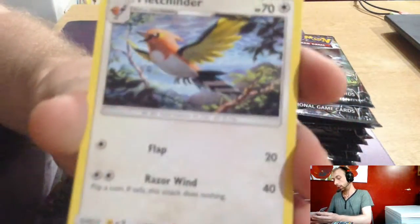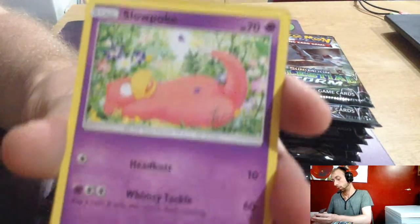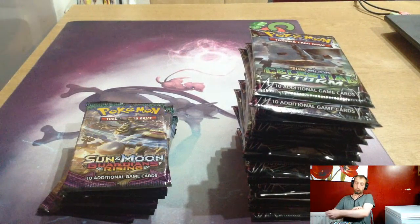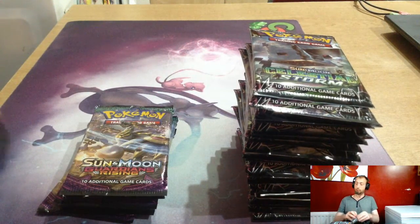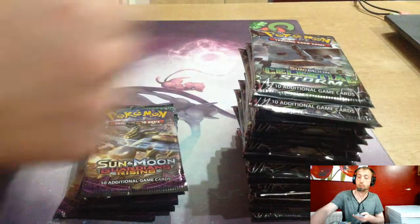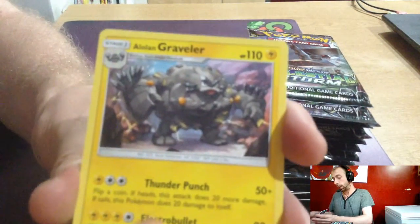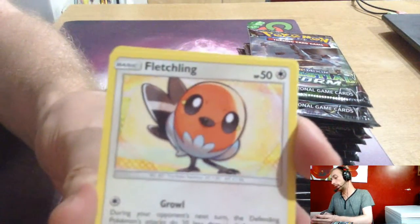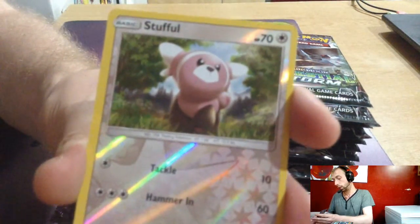Dark Energy, Alolan Marowak, Mareanie, Fletchinder, Nosepass, Tylo, Rockruff, Gimme, Slowpoke, Double Hour reverse, and Rayquaza — not the Rayquaza GX we wanted. White code — Psychic Energy, Lairon, Graveler, Altar of the Sunne, Altar of the Moone, Barboach, Lairon, Geodude, Fletchling, Fletchling, Patel, Beldum, Stuffle reverse, and Comfey.